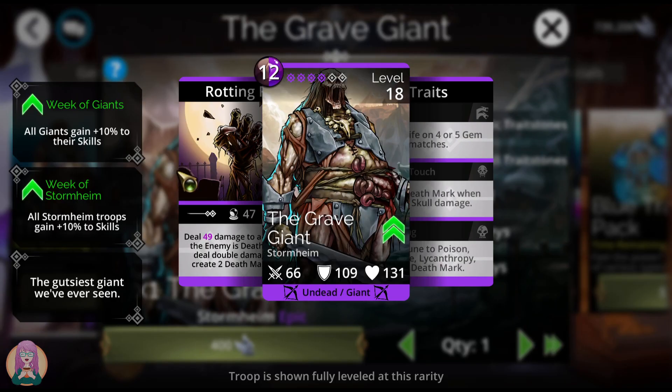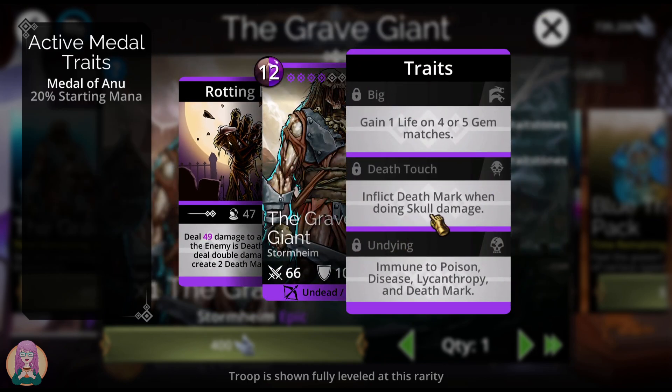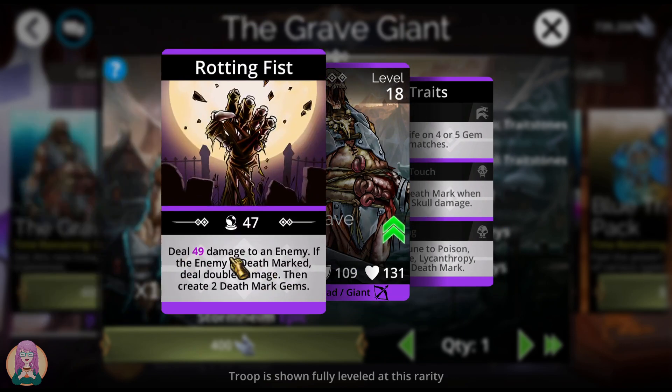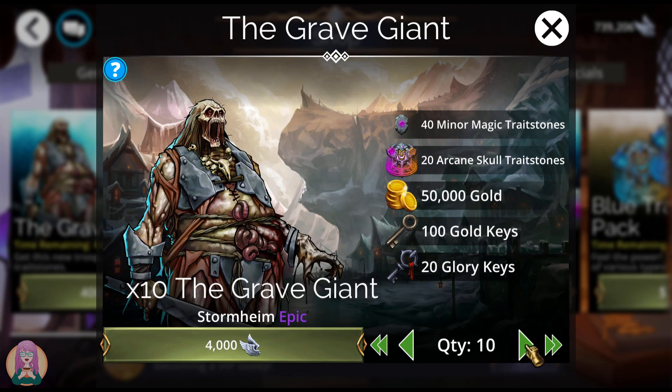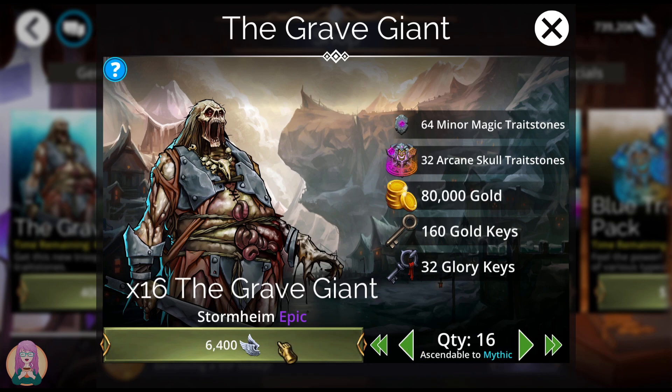The Grave Giant is our glory troop this week. He does damage to an enemy — if they're deathmarked, he does double damage — then creates 2 deathmark gems. He also inflicts deathmark when doing skull damage, with no skull damage reduction. You could use him with something that deathmarks to set up the double damage, which could be very effective. I always recommend getting these glory troops up to mythic level if you can, because that is a guaranteed level 20 troop for the kingdom when you need it for your power levels.